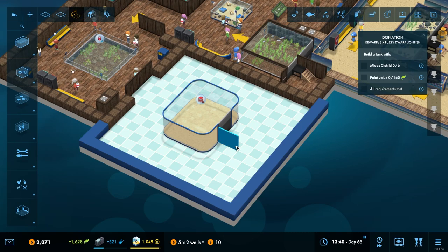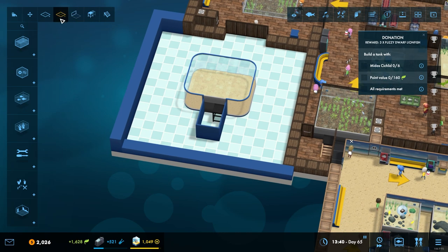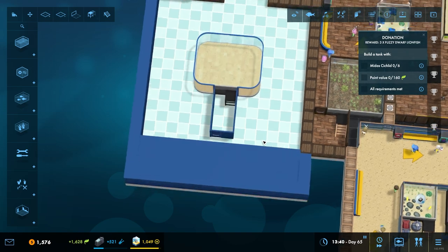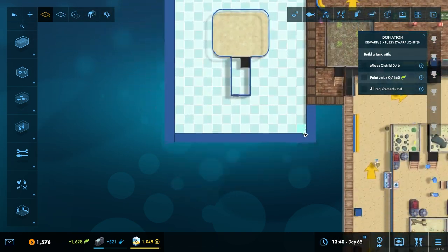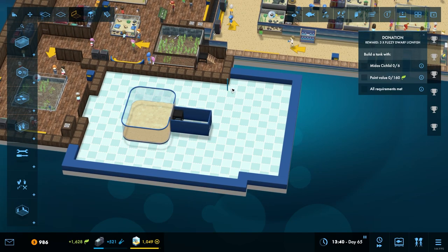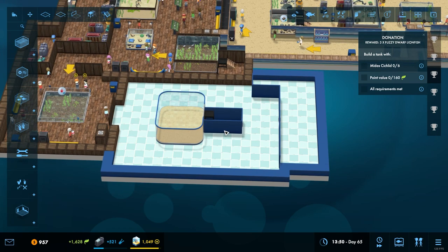We can cordon off just this little bit here, maybe like so. We may need to cordon off even more of it, then we need a camouflage door. We're going to have to extend out considerably further because this is going to be where the tanks are. There's another camouflage door over there - and that's all we can do for the time being, we don't want to commit to something we can't do right now.